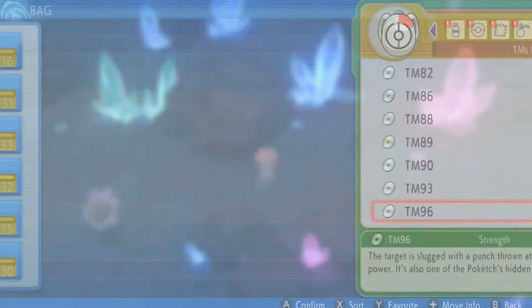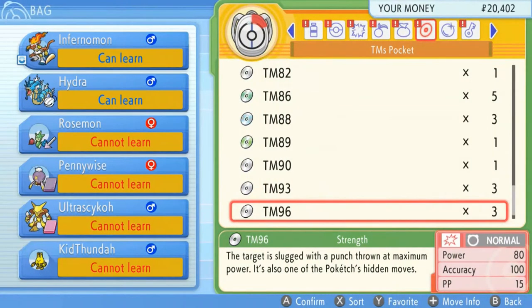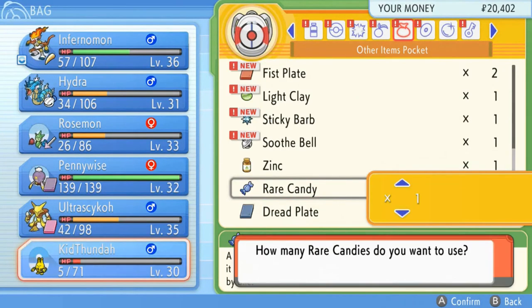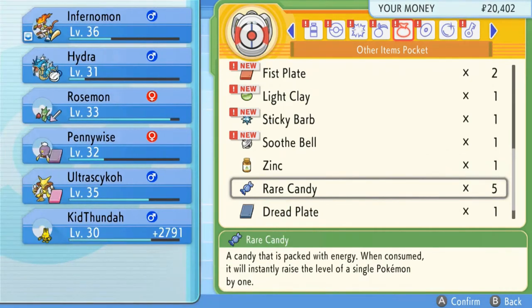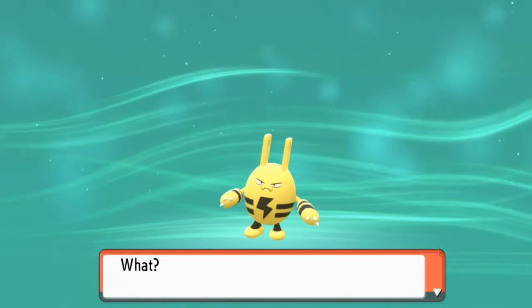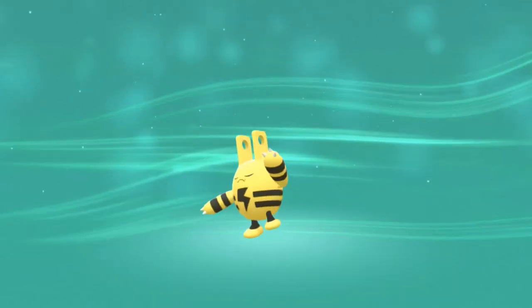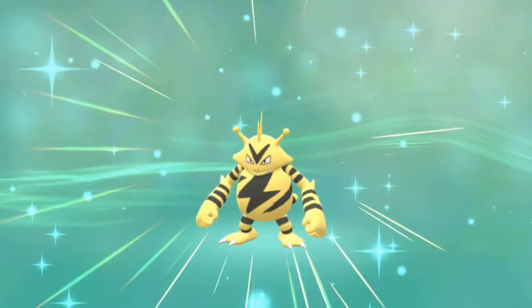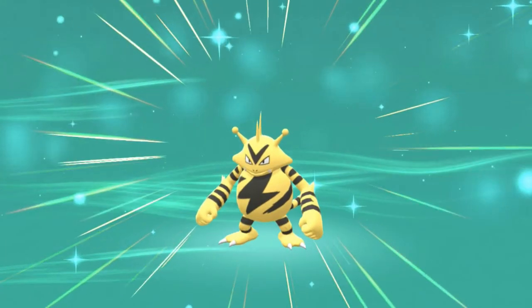Now I'm going to be selfish right here — let's go right ahead and give it a Rare Candy. Let's give it one Rare Candy. Bam! Say hello to level 31. And just like that, we are evolving Kid Thunda! If you guys didn't know, this baby Pokemon alongside Magby can evolve at level 30 — not through happiness. Say hello to Electabuzz, Kid Thunda number 2. Look at that!